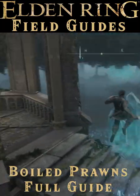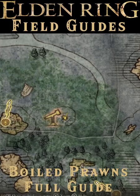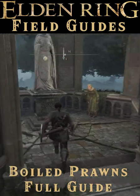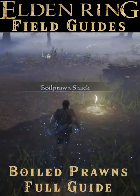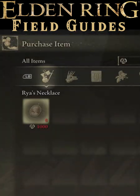First, you gotta get to the lake. Either defeat the big bosses or sneak around — don't care — just head here and talk to Raya. Then follow her quest north to this shack and buy the necklace from the blackened prawn boiler. Then talk to him again to buy prawns for 600 runes each.